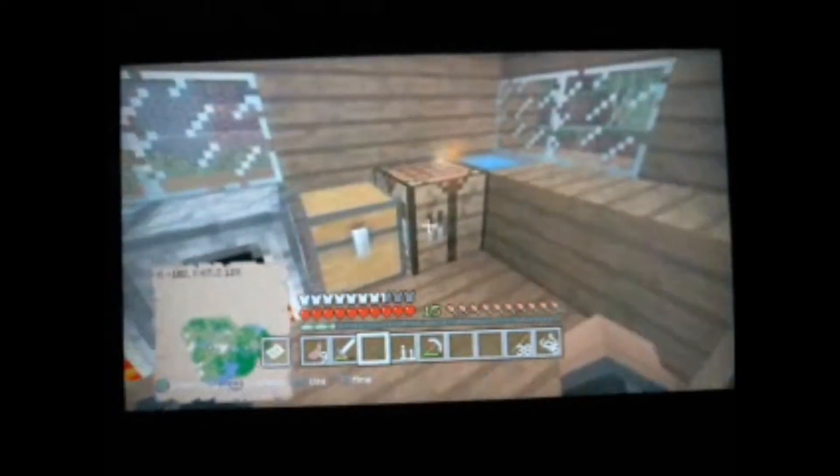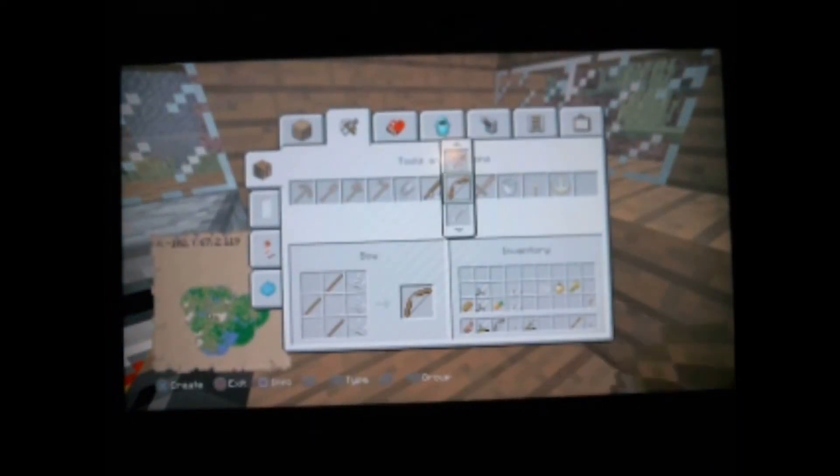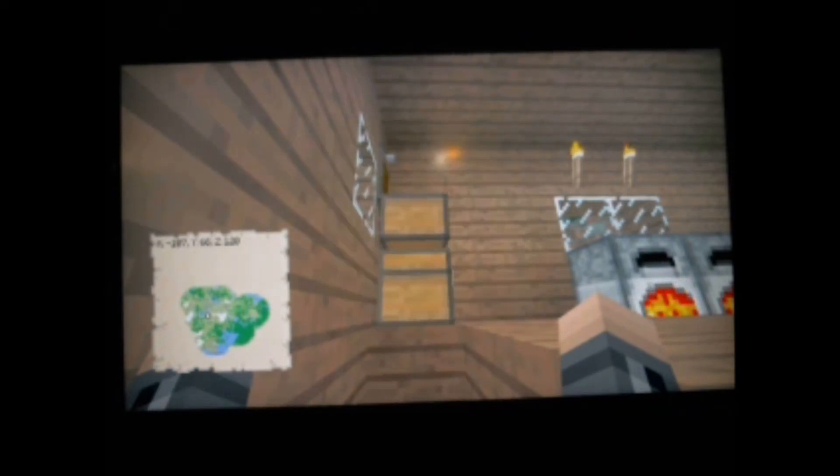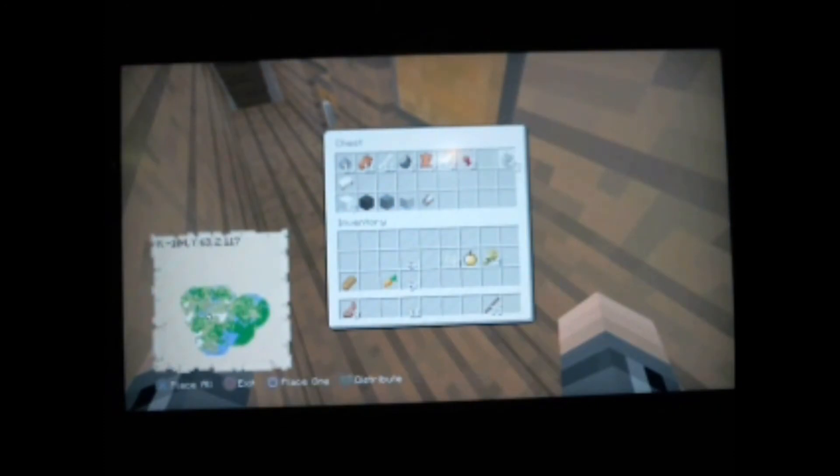While that's cooking, we can now make ourselves a bow. We could also make a fishing rod. Do I have redstone yet? No, I don't have redstone. Let's put those away, put the 11 arrows back, and put the string away since we don't need it right now.